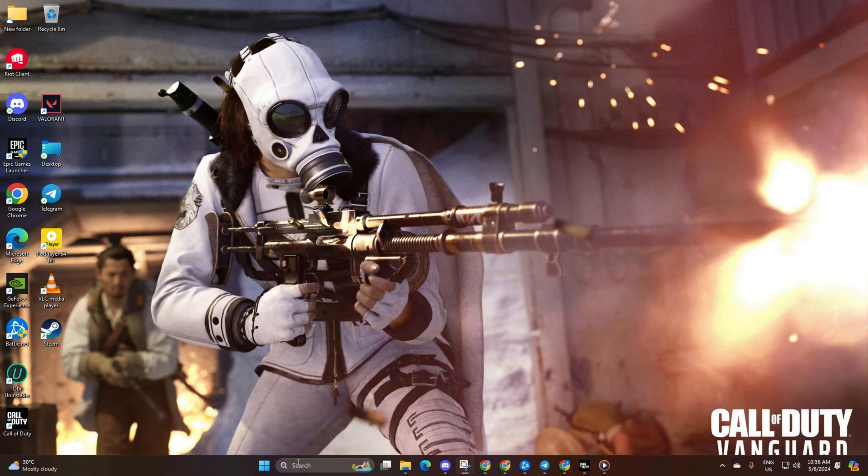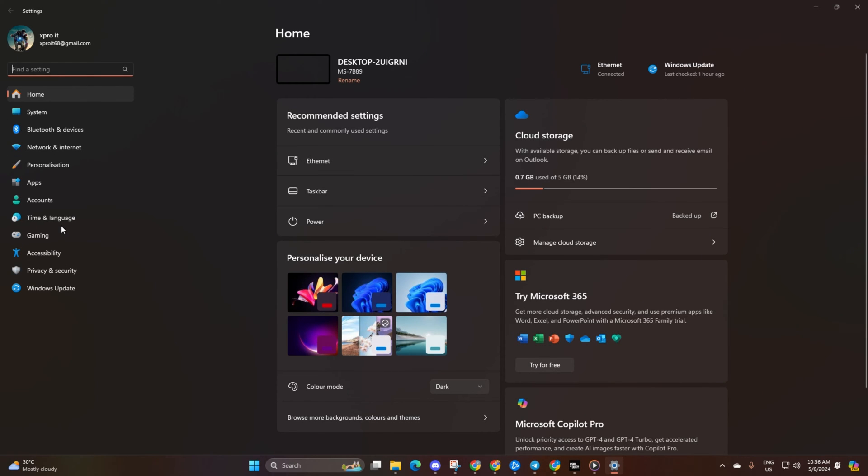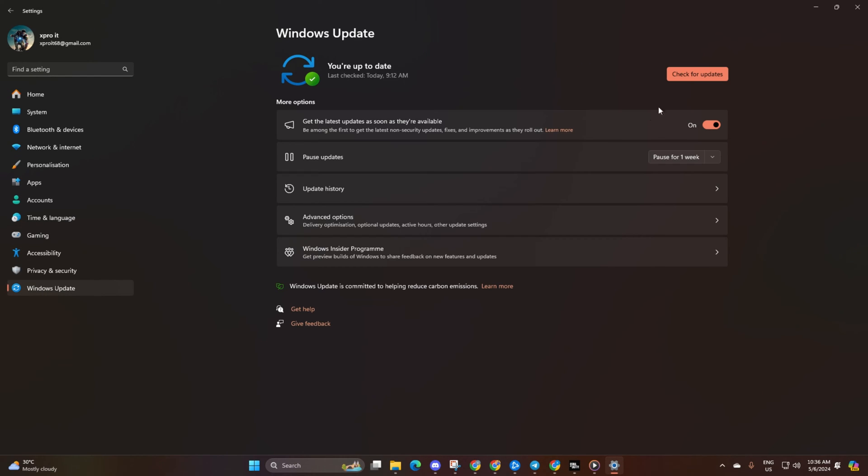Solution 1: Update your audio driver. You can update it either from Windows Update or Device Manager. To update from Windows Update, open Settings, then click on Windows Update and hit Check for Updates. Windows will take care of updating any available drivers, including your audio driver.